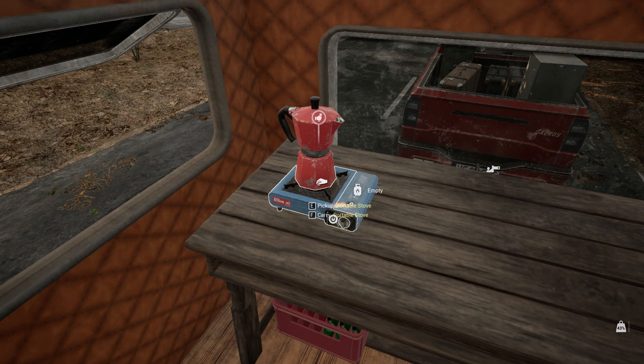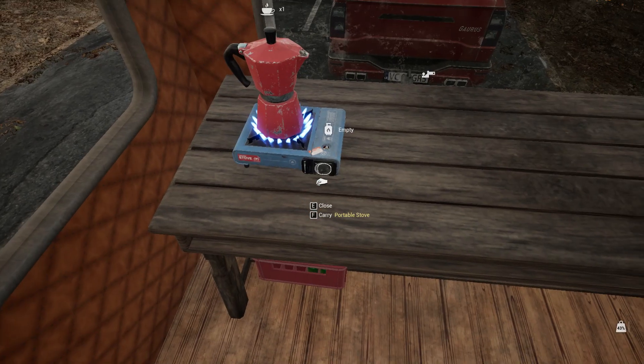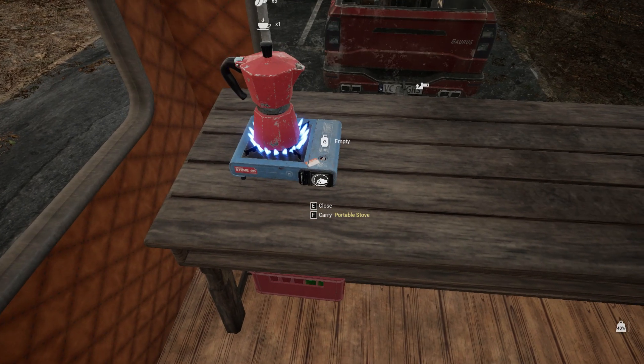I'm going to go to the mocha pot. Turn it on, and now we just wait. The times four coffee beans will turn into times four coffee below it. And once all four of them are done — two, three, and four — you can just click off the stove.